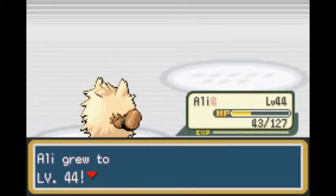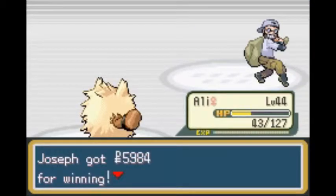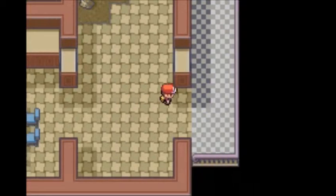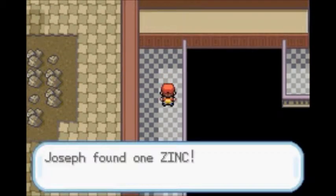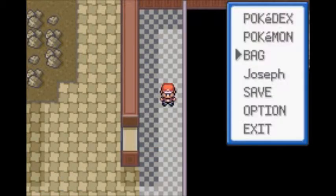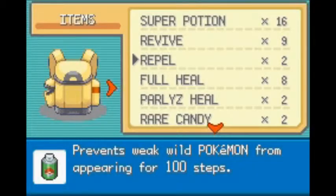Ali is up to level 44 and we will not learn Swagger. Shelly is level 22 — she's catching up at a pretty good pace.